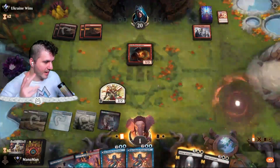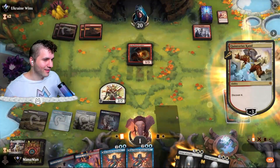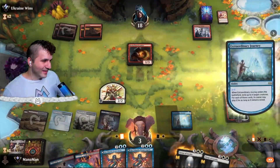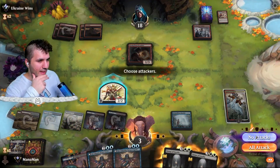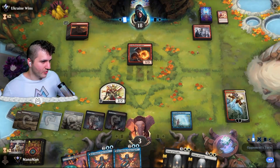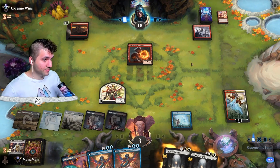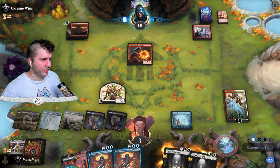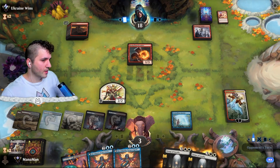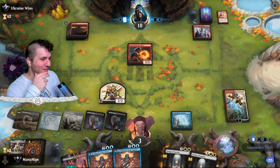Quintorius lets us gain life — let's go for Quintorius. Extraordinary Journey isn't the best thing in this matchup, but that's okay. If they have a burn spell they just have it. If they draw a Phoenix Chick that's not lethal. If they're going Flame Breather we need to gain life with Quintorius — that's how we get back into this game.